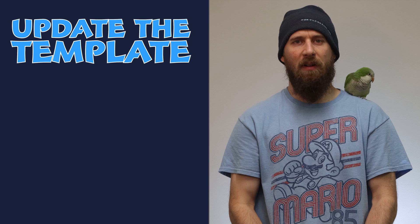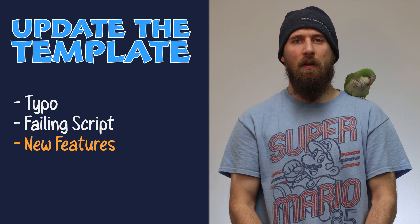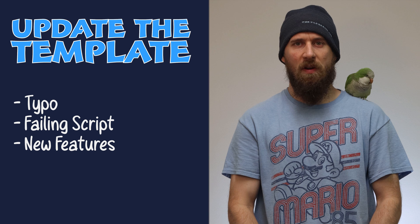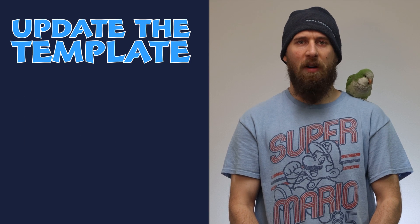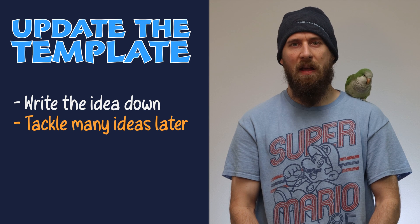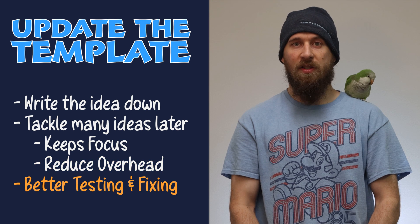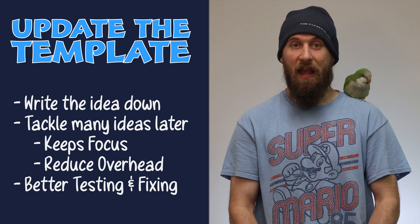As you start creating and using a template project, there will be times where you need to update the template. Perhaps there is a typo or a build script is failing. Maybe you have added a new feature to a recent game that would generally fit most future projects. These are situations where it is a good idea to add or fix your template project. Since you are likely in the middle of a project, it would be best to write the idea down somewhere safe and tackle the ideas the next time you plan to create a new project using your template. This will keep you focused and reduce time lost from mentally swapping projects. Also, when changes are made just before testing, it makes it easier to know if something went wrong and how to fix it.